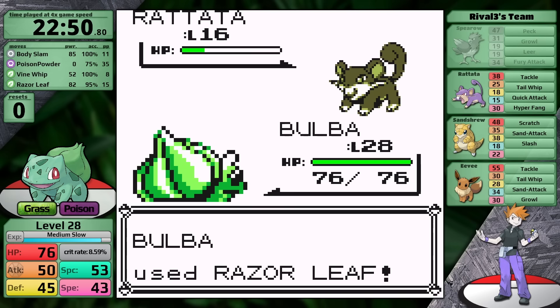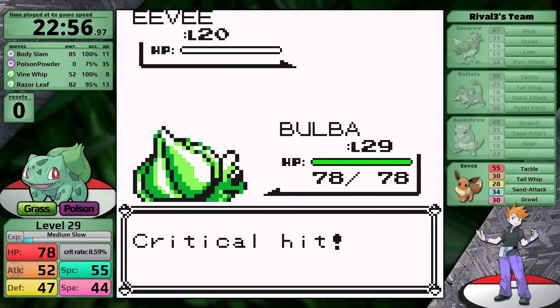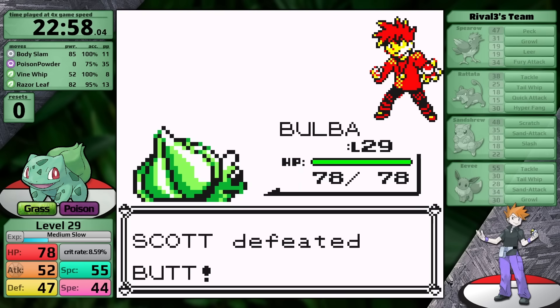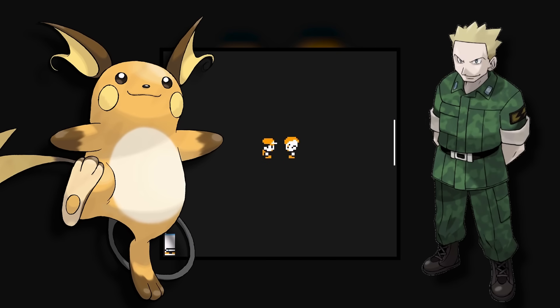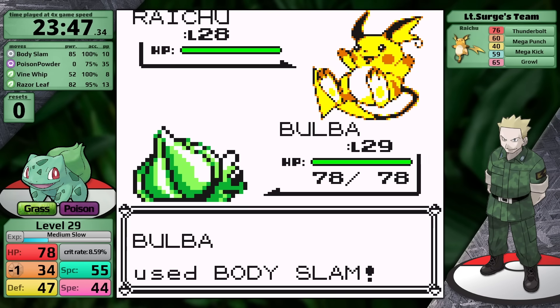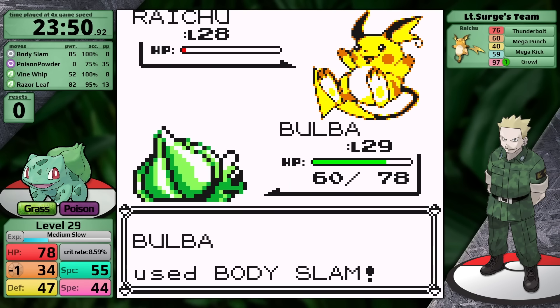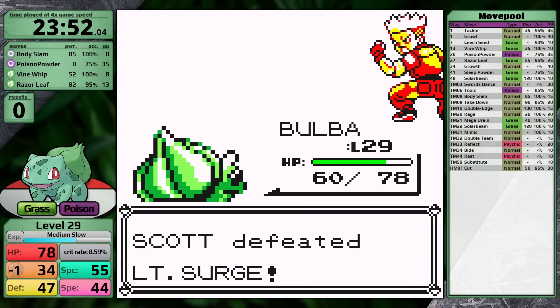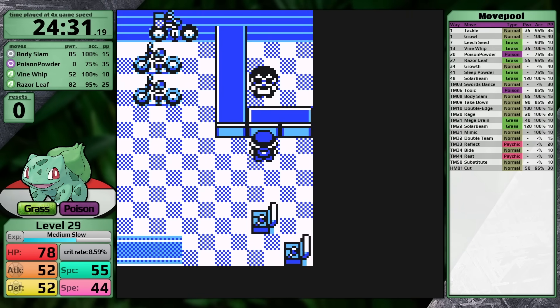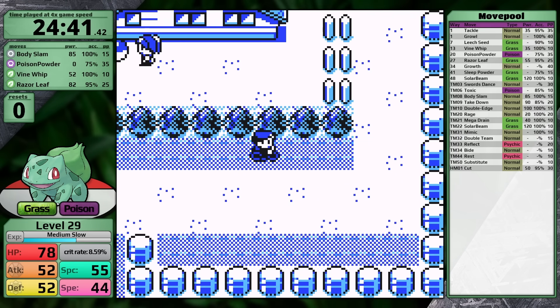Now I prepare for the rival on the SS Anne. I have to heal and save because his first Pokemon is a Spearow that knows Peck. With Body Slam and Razor Leaf, I one-shot the Spearow with the former, and one-shot the Rattata and Sandshrew with the latter. Eevee has lower defense than special, but I go for Razor Leaf just in case I crit — and I do, knocking it out in one turn. With that out of the way, it's time for Lieutenant Surge, the worst gym leader in all of Kanto. The Raichu starts with Growl, but my Body Slam gets a critical hit. Surge uses an X-Speed, I continue Body Slamming just in case it paralyzes. Raichu does very little with Thunderbolt because Surge lacks AI Modification 3. A third easy gym victory for the Grass-type.